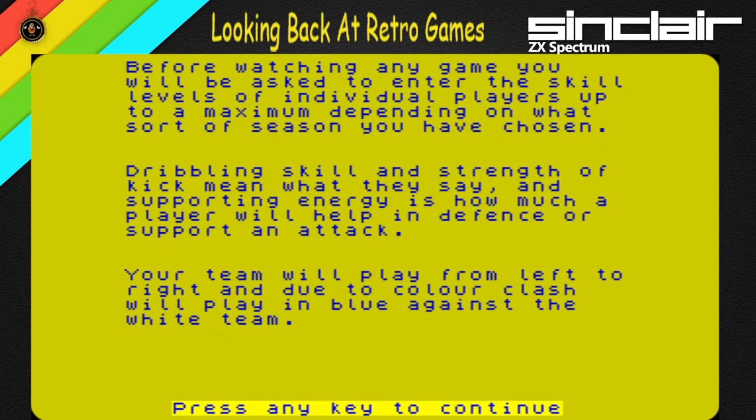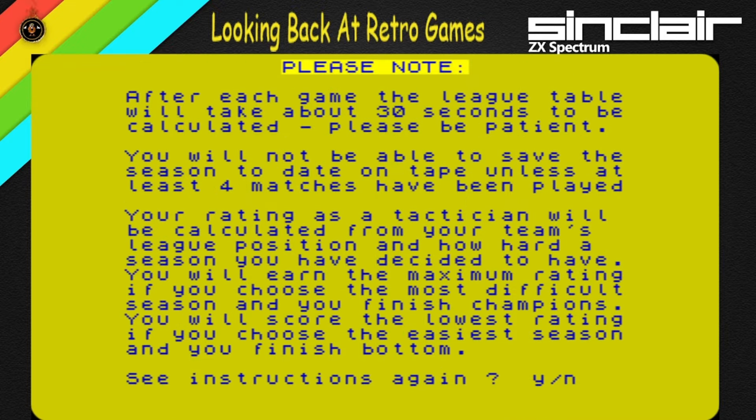Before watching any game you'll be asked to enter the skill levels of individual players, up to a maximum depending on what sort of season you've chosen. Dribbling skills, strength of kick, and supporting energy — which is how much a player will help in defence or support attack. Your team will play left to right, and due to colour clash you'll play in blue against the white team. You may not be able to save the season to tape unless at least four matches have been played. Your rating will be calculated from your team's league position and how hard a season you've chosen.